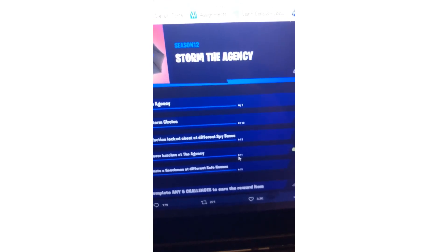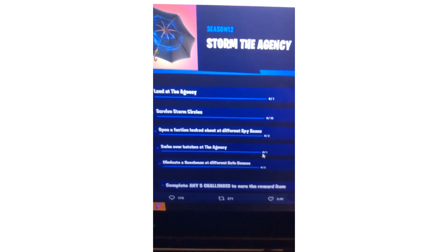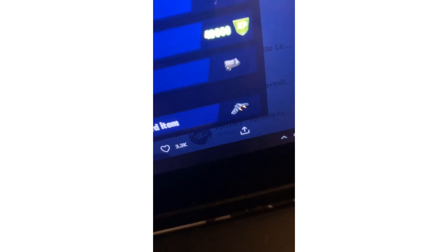The next challenge is 'Open a henchman lock chest at different spy bases' and you get a free pickaxe as a reward. Then 'Swim over houses at the Agency' for 40,000 XP. Finally, 'Use an illuminated enhancement at different safe houses' and you get a free wrap as the reward.